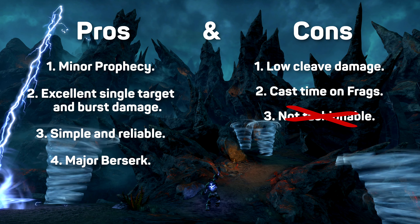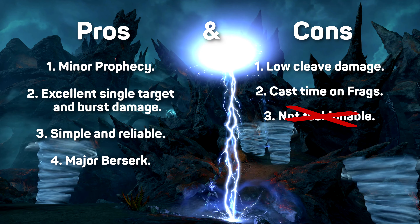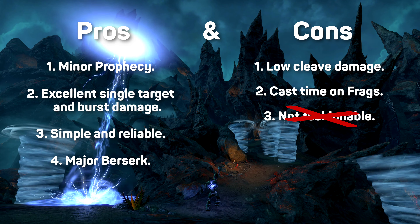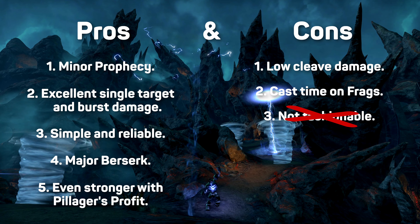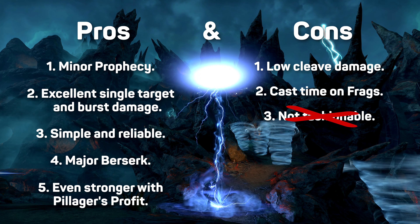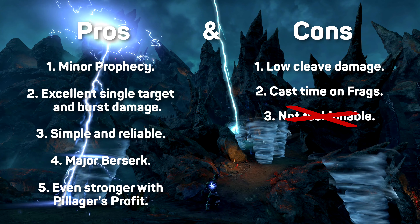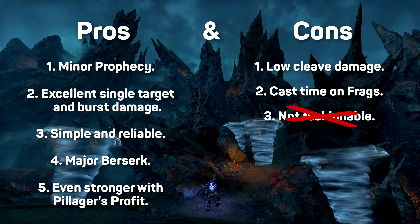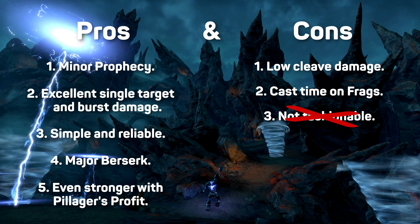This is one reason we could use more Sorcs in serious content. Speaking of Pillagers, Sorcerers benefit disproportionately from this set becoming standardized. More Atronachs means more Major Berserk for the group. But also, because we don't have an ultigen passive and we just get cheaper ultimates, the boost from Pillagers is comparatively more valuable and boosts our damage more than everyone else's, especially if we're using Daedric Prey properly.